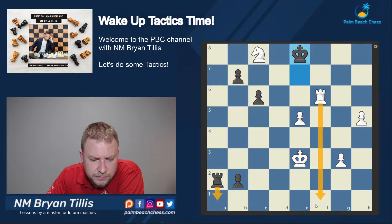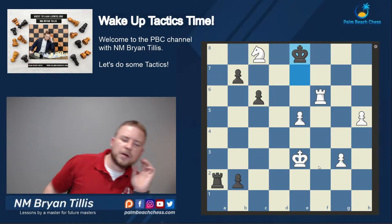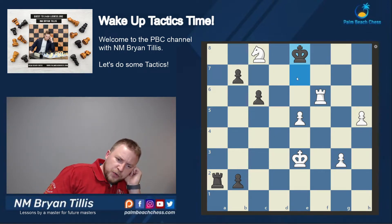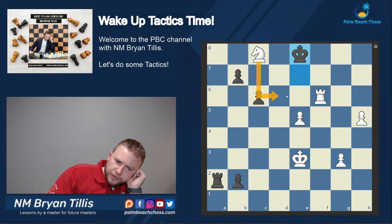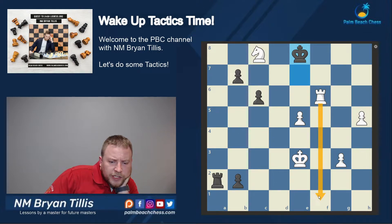No blocking because of that, so we start with the checks first. This one is stumping me a bit — any time there are multiple king moves, that's what makes me pause. Our candidate moves in the position are knight d6 check and rook e6 check. Rook f1 is not a candidate move because of rook a1, since this rook is cutting off key squares and the pawn is as well.